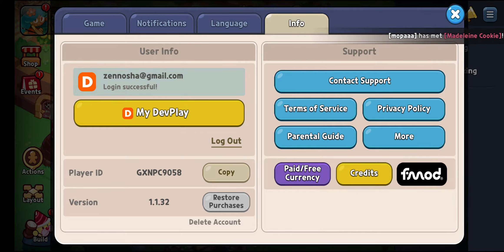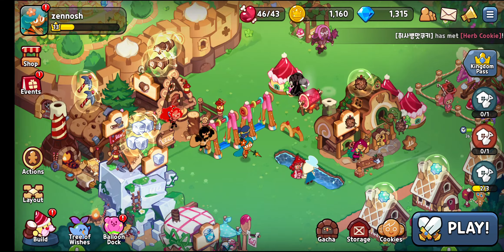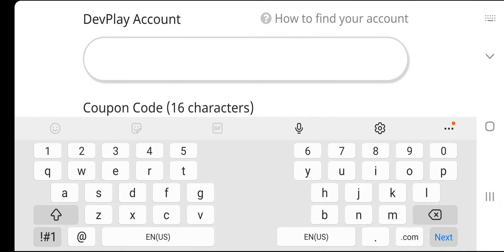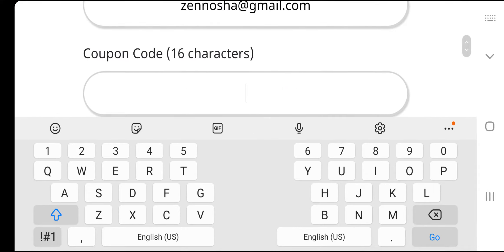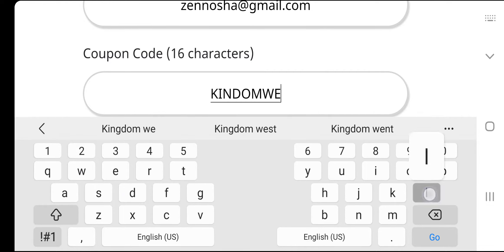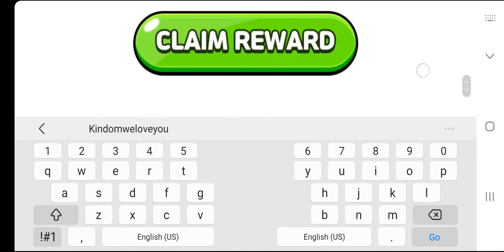That's my email and that's my username — not the player ID or my kingdom name. Anyway, let's type it in: genosattheway@gmail.com — that's my Devplay account. And for the coupon code, it's going to be 'Kingdom We Love You' — try to make it all caps.